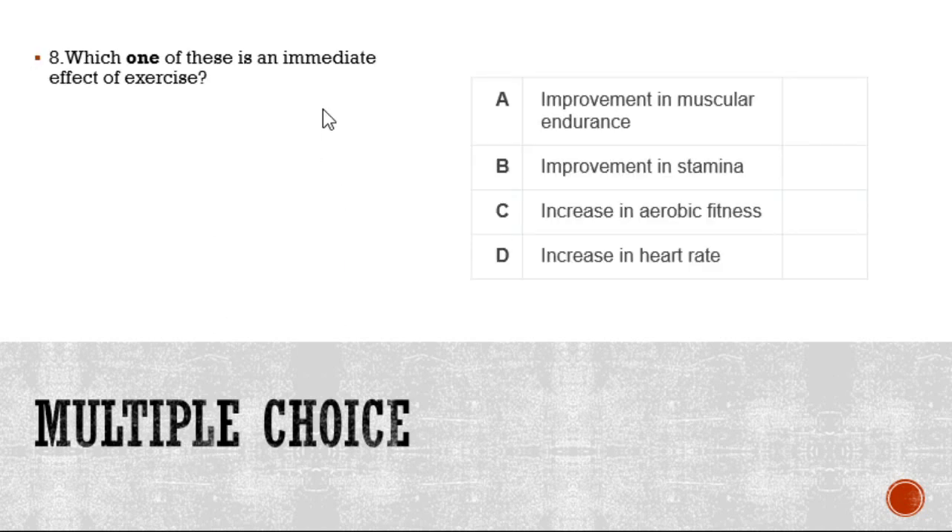Question eight: which one of these is an immediate effect of exercise? Is it A, an improvement in muscular endurance; B, improvement in stamina; C, increase in aerobic fitness; or D, increase in heart rate?